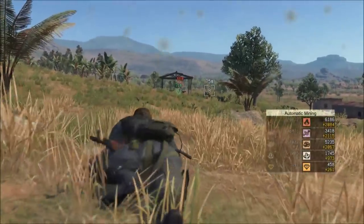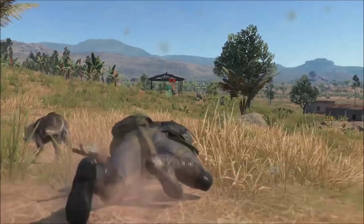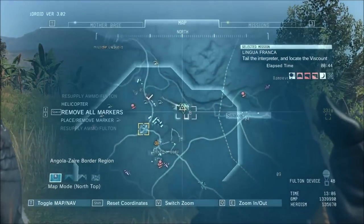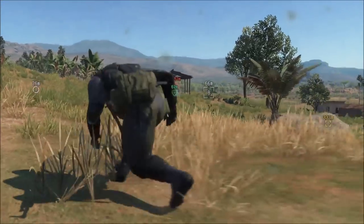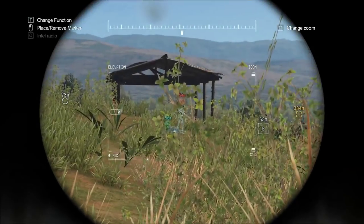Once you get to this outpost, you want to call in your chopper first of all just to save time. Then you want to have D-Dog — or your weapon of choice — to take out the guard. So here I will use D-Dog.